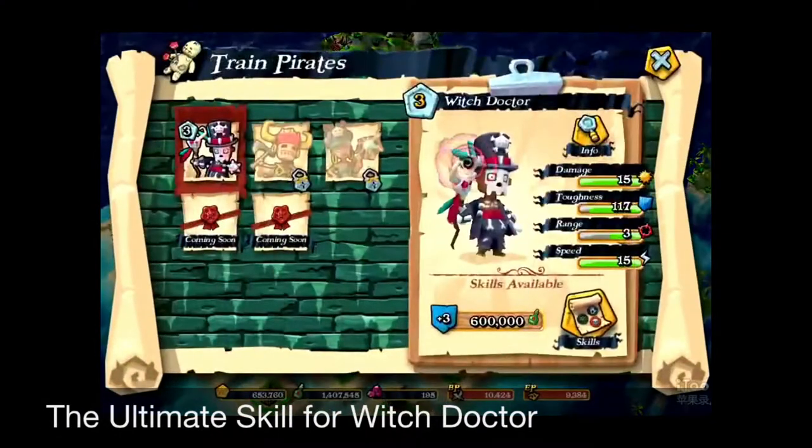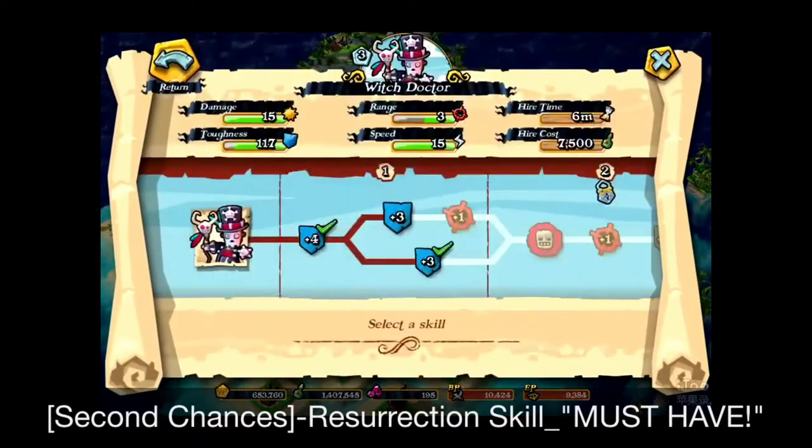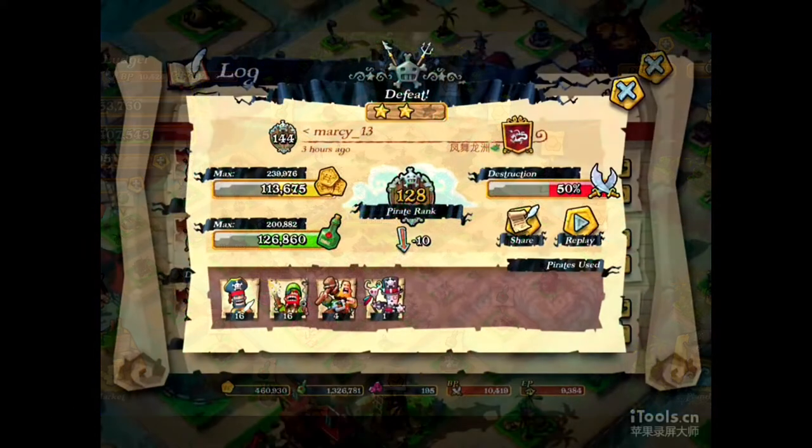Now let's click on the Voodoo Hut and click the skills button for the Witch Doctor and check it out on the skill tree. You can see that Second Chances is on level 2. It's a special ability that resurrects your fallen comrades so that they can fight again. This is a must-have ultimate skill for the Witch Doctor.